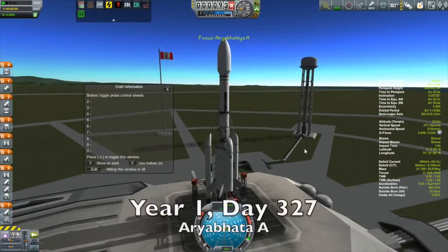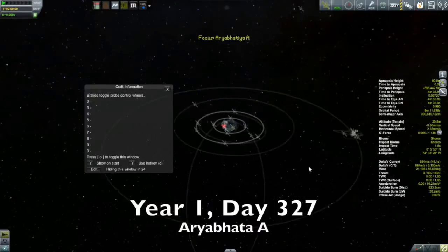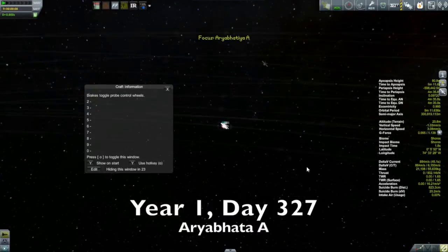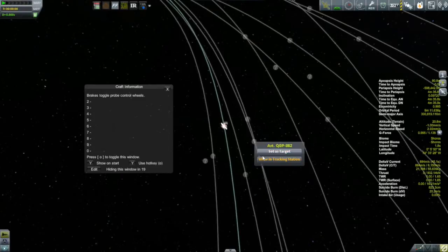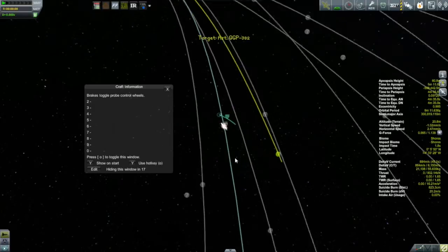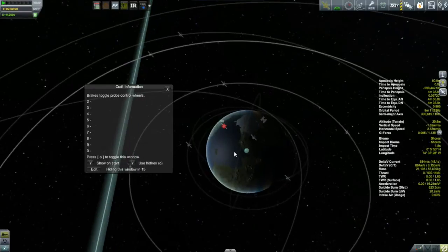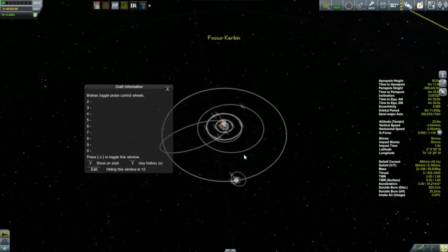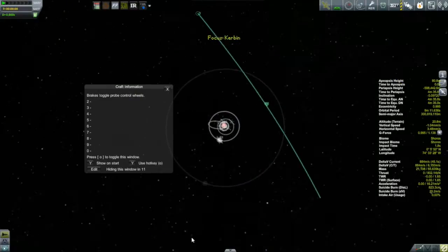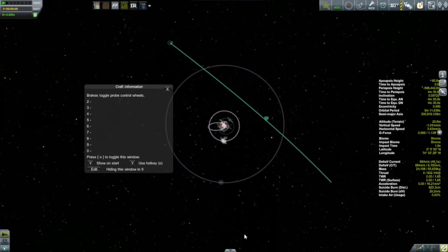And that something else is the Aryabhata A. The mission plan here is a rendezvous with an A-class asteroid and to capture it into a Kerbin orbit. So I'm going to pick my asteroid — you can see that my closest encounter is quite a ways from Kerbin, which is going to make this a little bit more expensive. It's nice if the close encounter is really close to Kerbin; that makes it actually easier. But this one's quite a ways out.